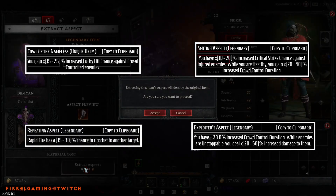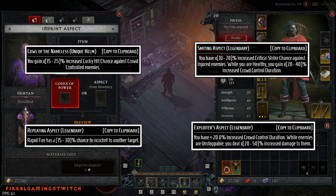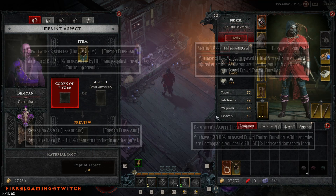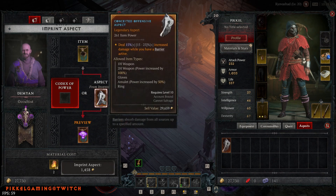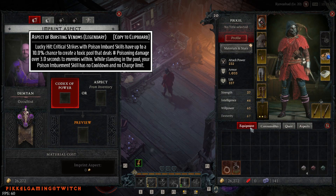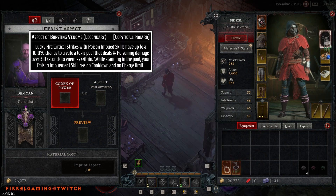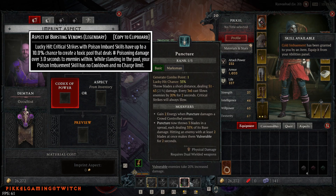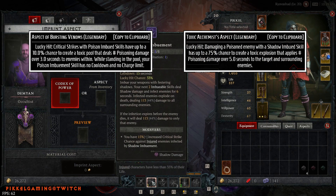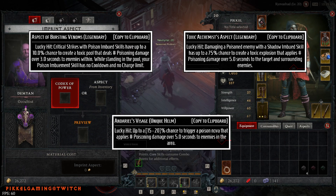Our core skill Rapid Fire has a Repeating Aspect which adds a ricochet mechanic — hard to tell if it'll be good enough, but definitely want to test it. Also of interest are some Poison Damage Aspects. Aspect of Bursting Venom looks very strong — not only does it drop a Toxic Pool that deals damage, but standing in the pool yourself also buffs you by removing the cooldown on Poison Imbuement as well as the charge limit. There's Toxic Alchemist Aspect — AoE damage when combining Shadow Imbued skills with poisoned enemies. And lastly, Andariel's Visage, which triggers a Poison Nova on lucky hit.